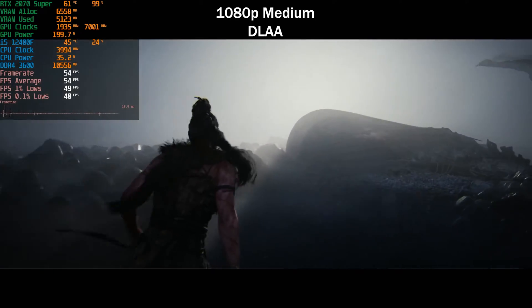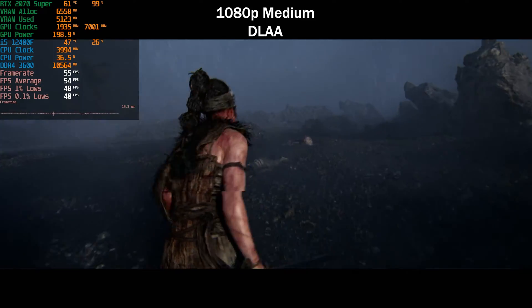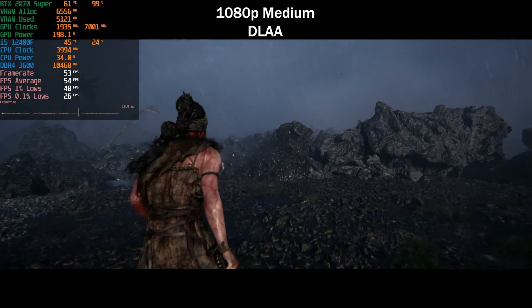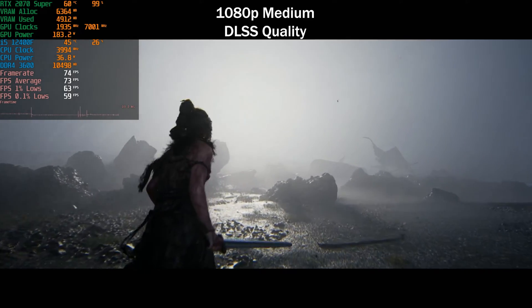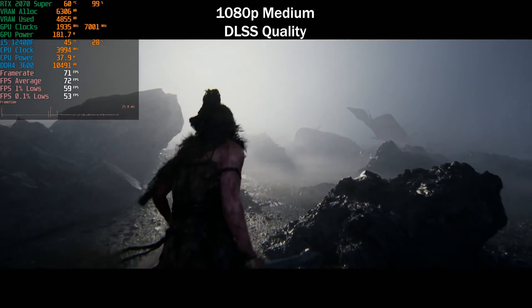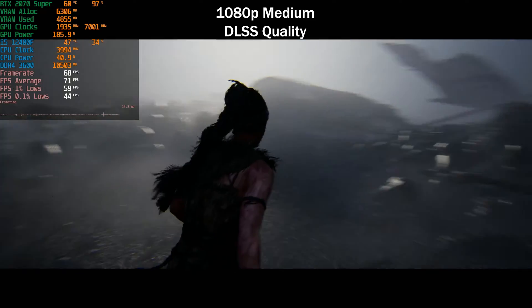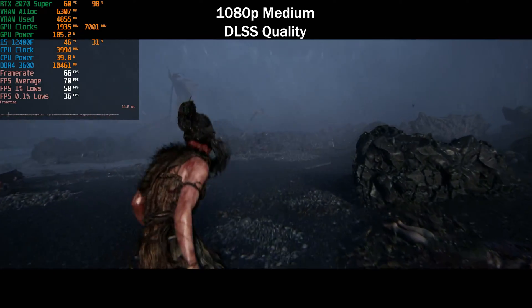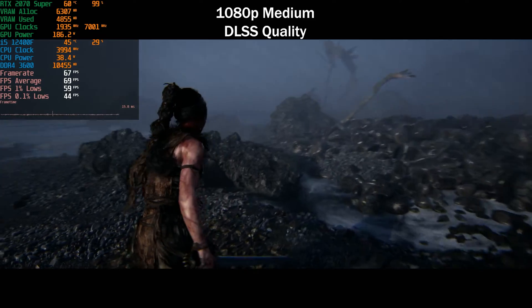The game still looks plenty good on the medium preset — even on low, actually. This is a setting I'd personally consider to get close to 60 FPS without upscaling. I'm not the biggest fan of upscaling at 1080p, although it looks okay in this game except for rain particles, which become a bit more distorted and blurry. DLSS Quality is still fine, but DLSS Balanced or higher becomes distracting. We're getting around 70 FPS average on medium with DLAA.